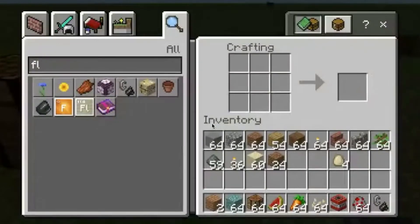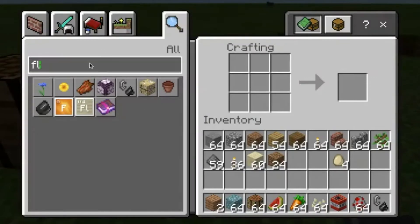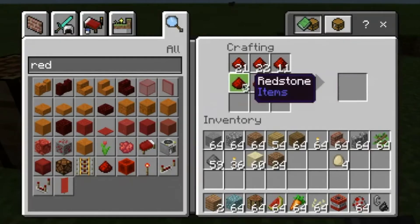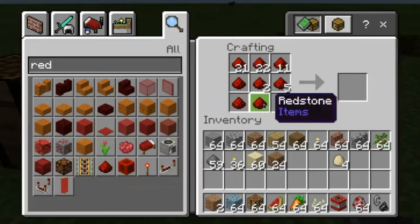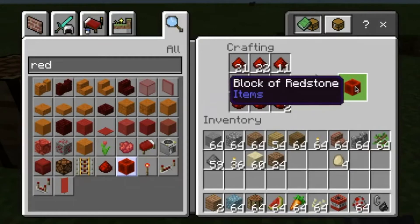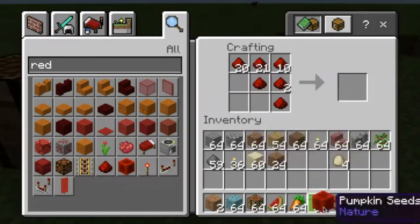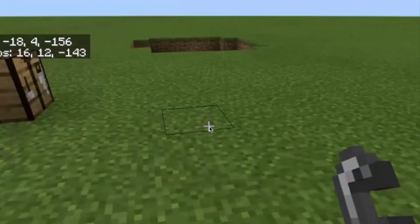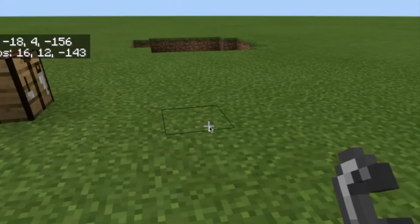Something else we can use the crafting table for is to create redstone. It takes a little bit to fill it up. Once we get them all in there, we're going to get a block of redstone. If you don't know what redstone is, redstone is actually kind of like electricity in Minecraft. So I'm going to go ahead and take that and put it into my inventory. It's like electricity — wherever I put it, it'll power something else. It might power for good, it might power for not good, but that's what we can use redstone for.